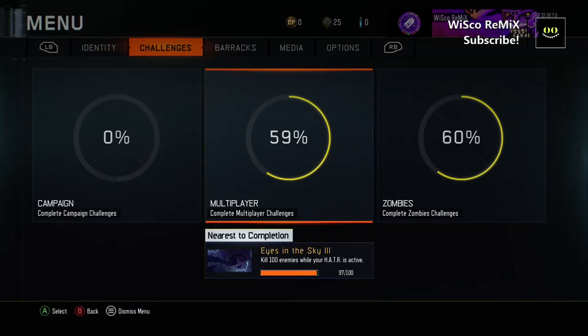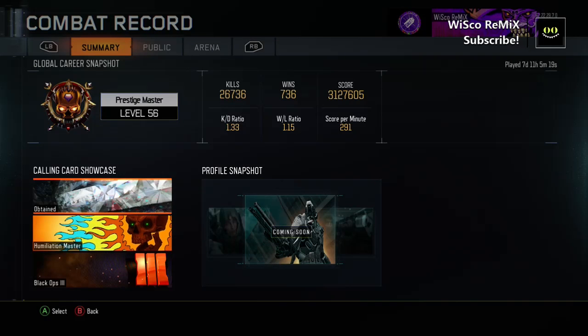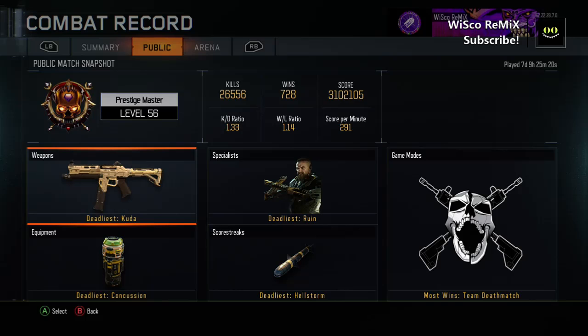I've been grinding and got dark matter and that sort of stuff. Hopefully I'm gonna get to level 1000. My KD is a 1.33, I think it's pretty good. Win/loss ratio is a 1.14, not that great, but oh well. I got 26,556 kills.